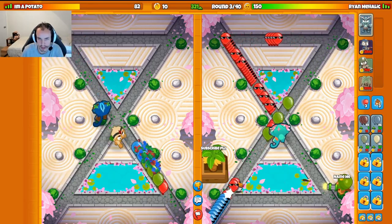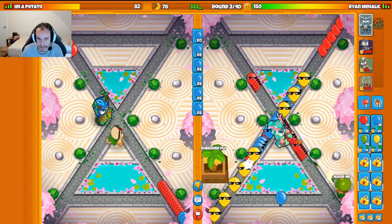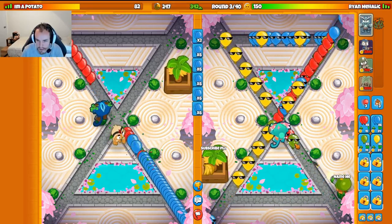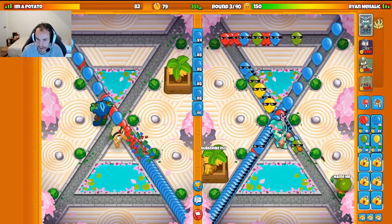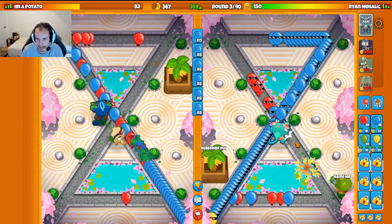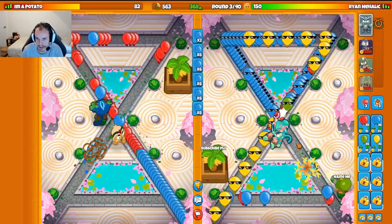We'll upgrade to the Living Coral here. Perfect. We'll be vibing. They're probably going Druid Subfarm — that would make the most sense. Let's throw down the Living Coral after these bloons. I wanted to wait because if I can keep it up when the round ends, it's going to get extra pops.